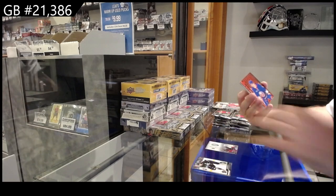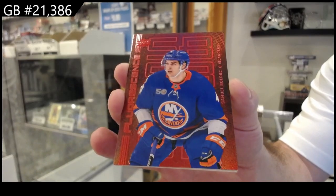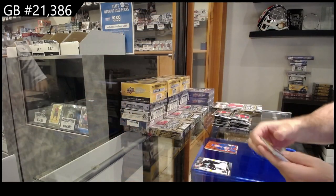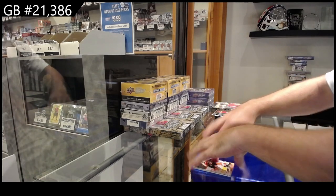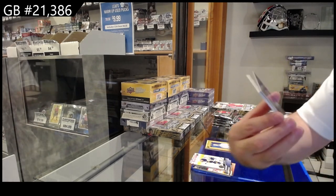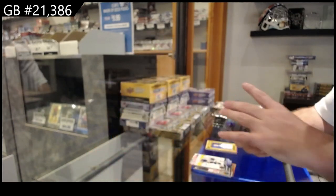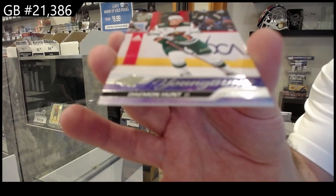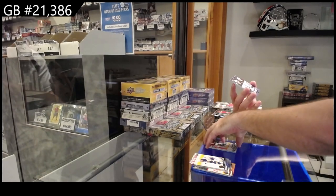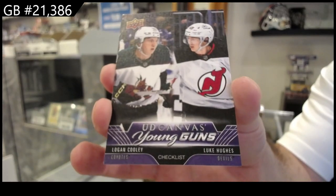We got a fluorescent of Bo Duk for the Islanders, a portrait of Pedersen. On average you're going to get two to three inserts per pack from what we've seen. We've got a PC of Tage Thompson. That's kind of cool. We got a Young Guns of Damon Hunt for Minnesota. And our first Young Guns canvas of Luke Hughes and Logan Cooley — Coyotes and Devils.